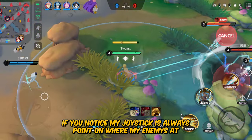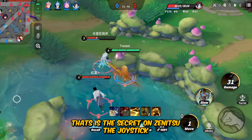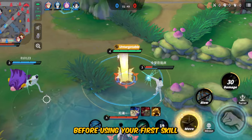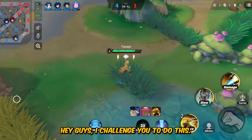If you notice, my joystick is always pointed at where my enemies are — that is the secret on Genetsu. Before using your first skill, make sure to face your enemy first. I challenge you to do this.